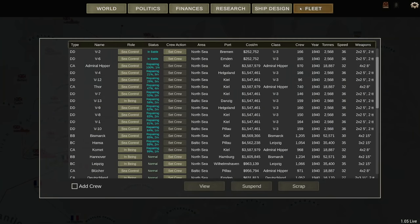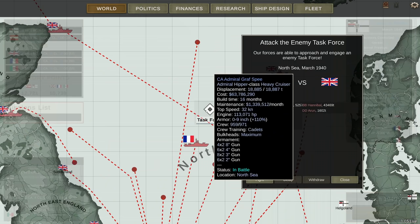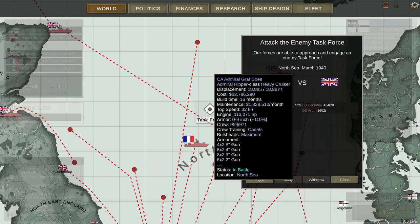I would probably want to go for another battleship, so I'm going to order another H41. 9 million a month. It's going to take so long to get these things into the fight — 23 months, 33 months. But when they get there, I really expect them to start performing. Next episode: Kaiser Wilhelm de Große against battleship Hannibal and destroyer Arun. I have a pretty serious advantage, and so long as I can make my light shells work I can easily take down the battleship, especially with help from my destroyers. Tune in next time — subscribe and hit the notification button. Thank you for watching!